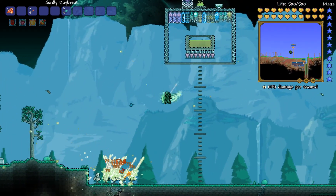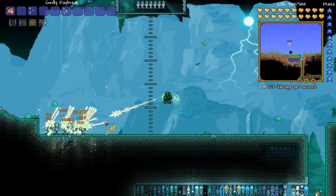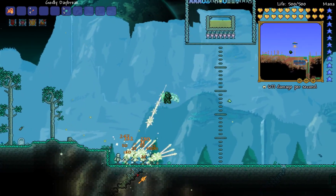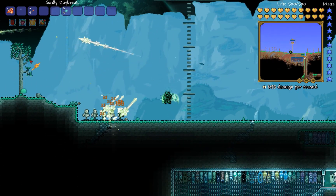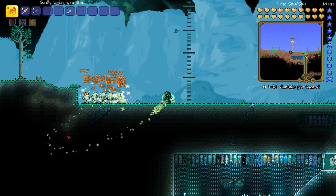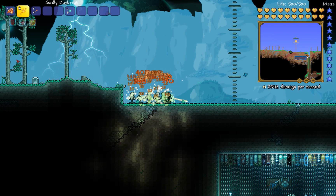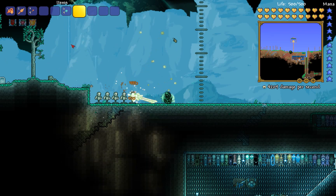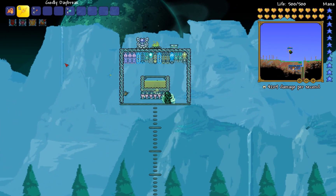If you have Solar armor and most of your accessories boosting melee, I would still prefer to use the Daybreak maybe more than the Solar Eruption, because it does around 200 damage constantly as you throw it. It's a throwable — even though it's affected by gravity, it goes pretty far. The Solar Eruption is an extended sword but it just doesn't reach as far. Wait — in front of a target dummy — the Daybreak goes double, maybe triple the length.